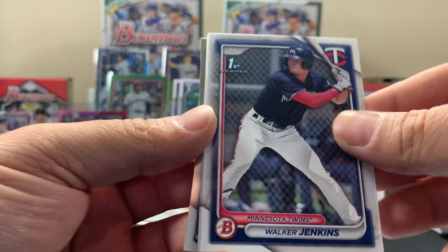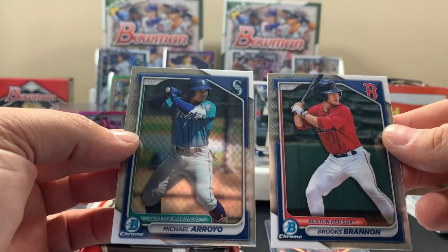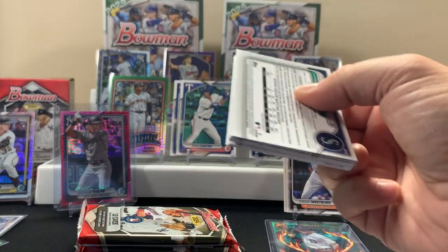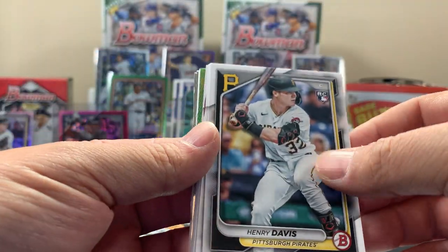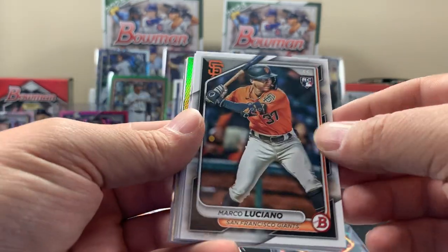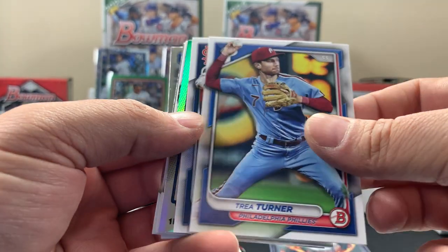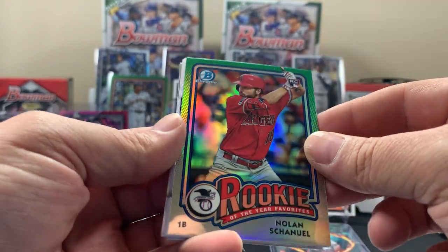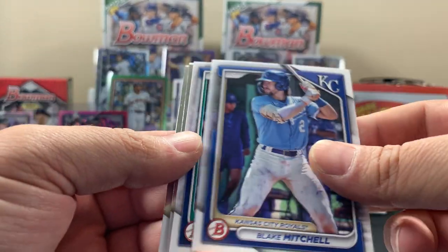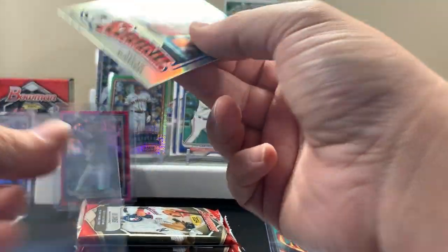Bowman First, Bowman First. What if we got a pack with all Bowman Firsts? Another Henry Davis — in Bowman, can you get the Home Run Challenge? No, that's only a Topps thing, this is Bowman. Manny, Carlos, Trey Turner, Jordan Walker, Nolan, Paul, Blake, Bowman First. We'll sleeve this bad boy up and keep it rocking. There are still three more blasters left — we'll do those in another video to keep this one somewhat quick.